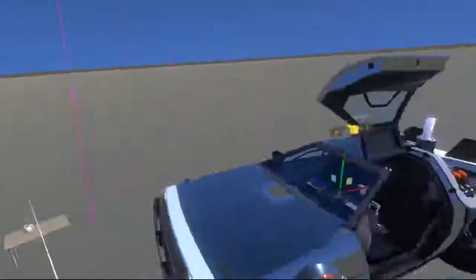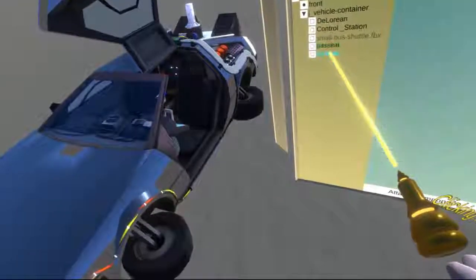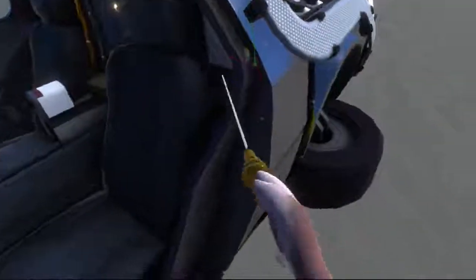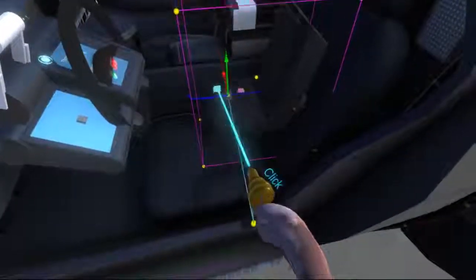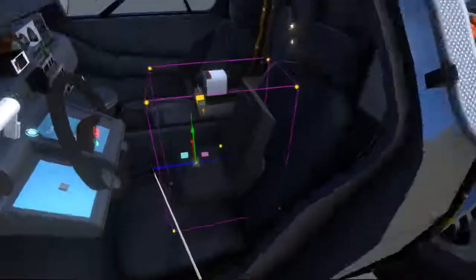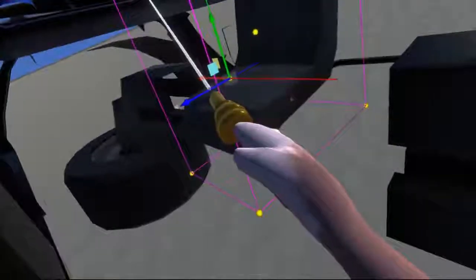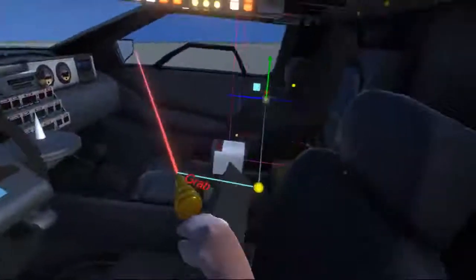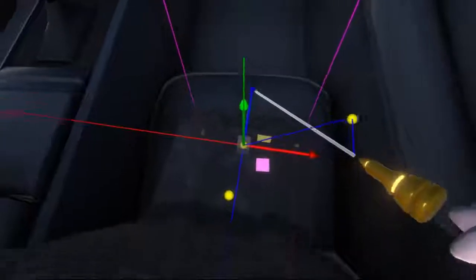Now that we've got it roughly where we want it, I'm going to take the passenger seat — the left one — and pull it up and put it roughly here. Then I'll grab the other one and do the same, put it right next to the other one. I've got to space them out a little bit.